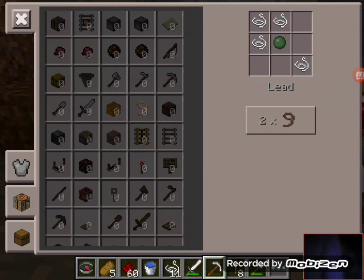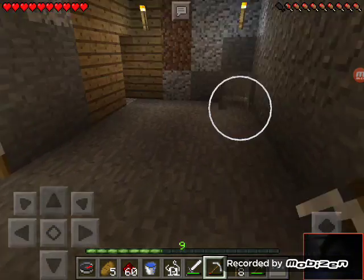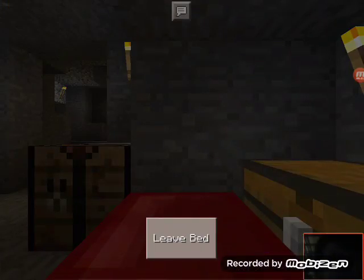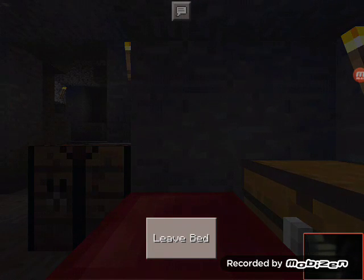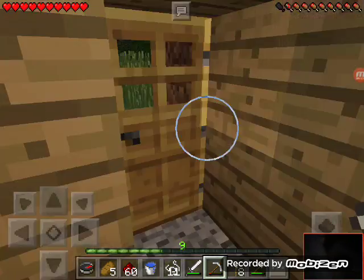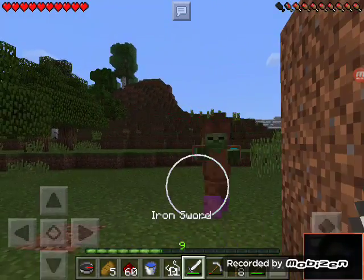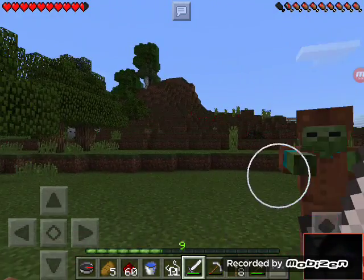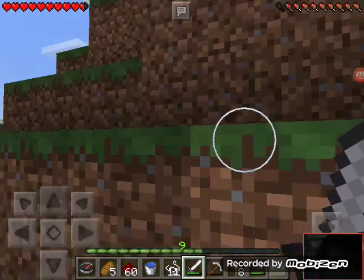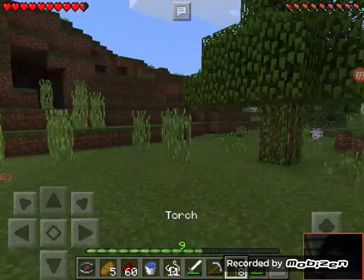Oh, I can make me a lead, which requires a freaking slimeball. I can make me a bow and arrow. Perfect — first time to use my bed. Yes. You scared me, sir. Sir, you scared me. That was scary.